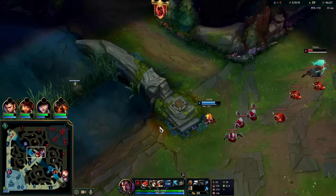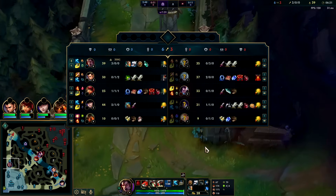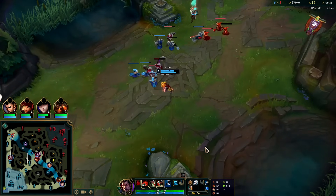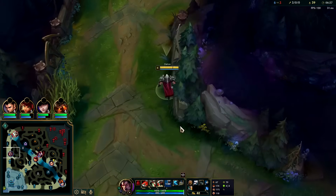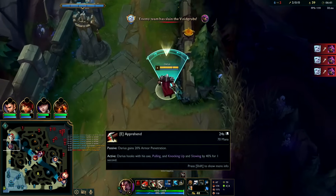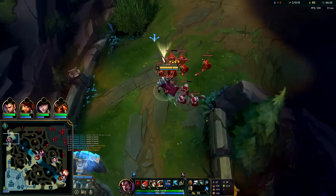I still ban Malphite regardless of what top laner I play. Malphite is very frustrating — he cannot interact with you, be behind, and still outscale you for team fights. I personally recommend Malphite ban every game. You might say 'you have 5% base armor penetration on E' — I don't care, it's not worth it. I'm not playing against Malphite, it's too strong.